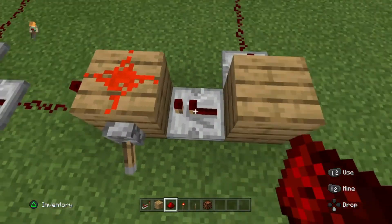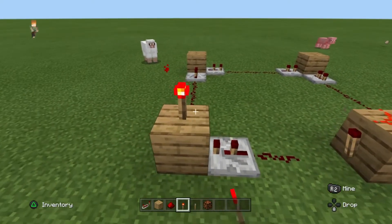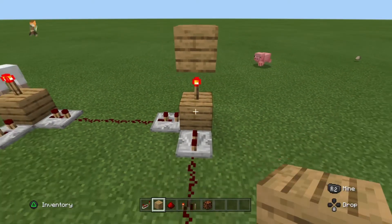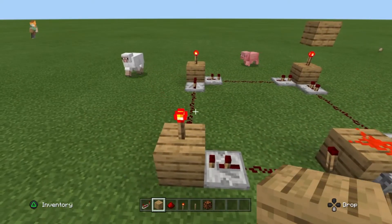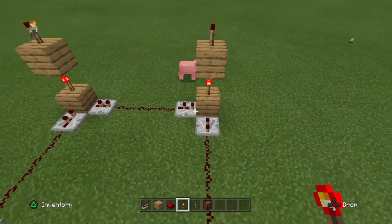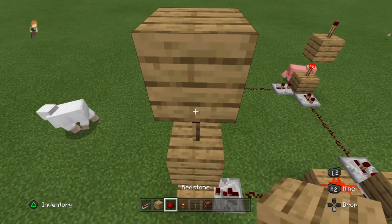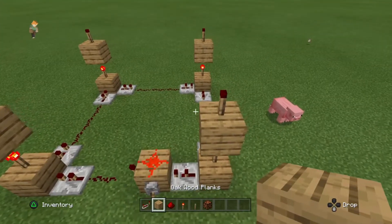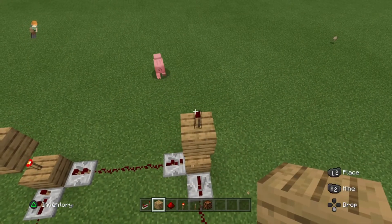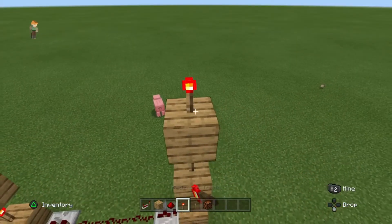We're gonna set all of these repeaters to one tick. Now we're going to place redstone torches on each of these blocks, and place another block on top of each, then another redstone torch on top of that block. That's where we're going to start carrying it up. Another block, one more redstone torch in the on position.